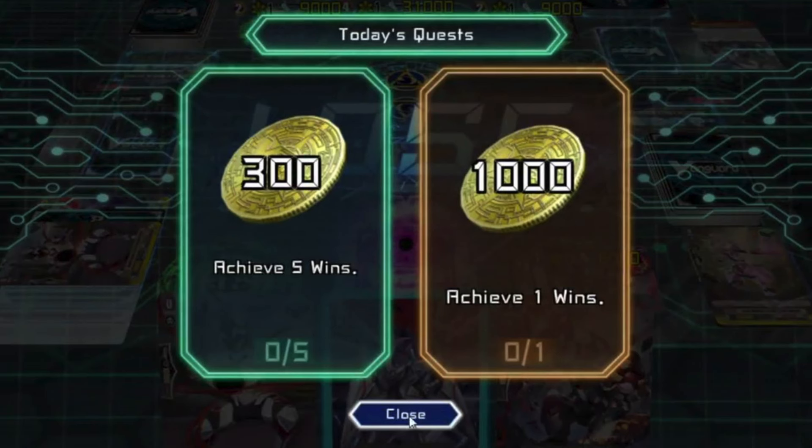There are also sleeves for 300 gold, plus avatars and playmats. So far it's just basically changes in color — not too much, not too fancy right now.